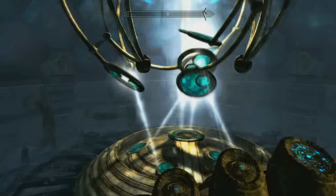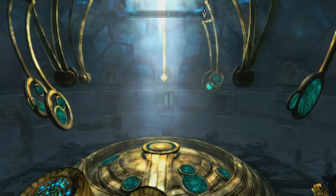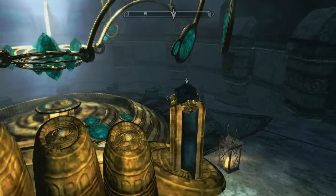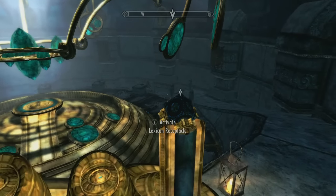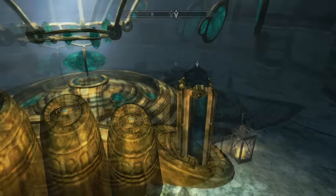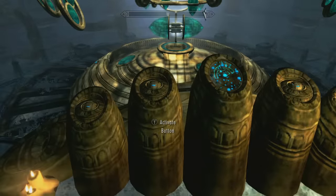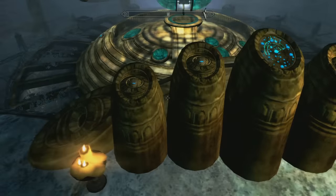And that starts the final chain of events that's going to give us our Elder Scroll. So again, just one last time: throw the little cube in there, push the second button four times, and the third button twice, then the last button once.